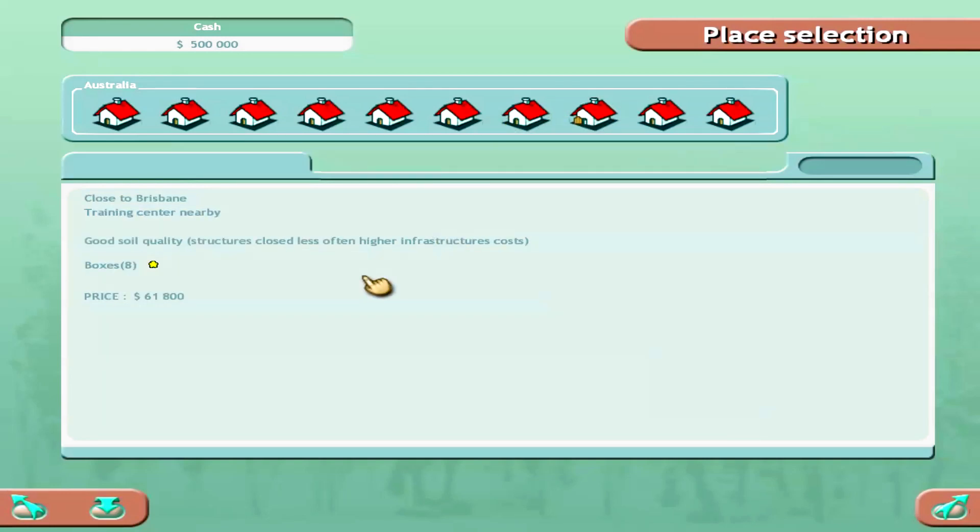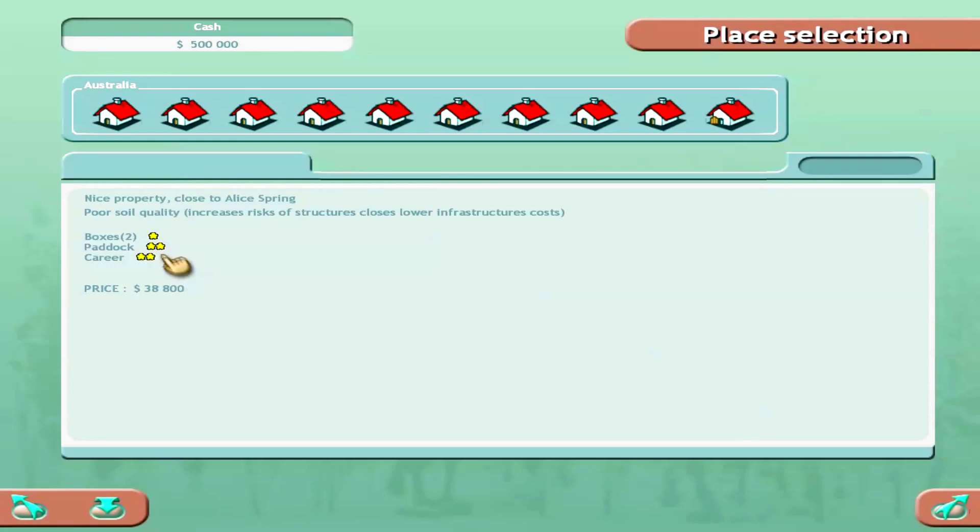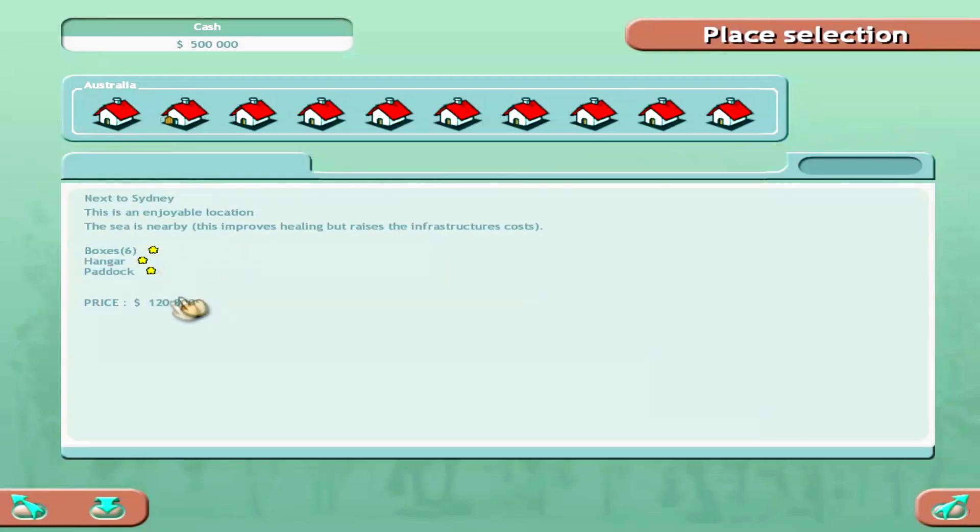At 61k you get eight boxes and good soil quality — that's interesting. I'm not trying to pay over 100k to start off unless it's really worth it. The 120k location with six boxes, a hanger, and a paddock is probably the best deal over 100k. The healing improvement at that location near the sea is very important — if your horses get injured and are out for a while you'll really suffer, especially if you don't have many horses.